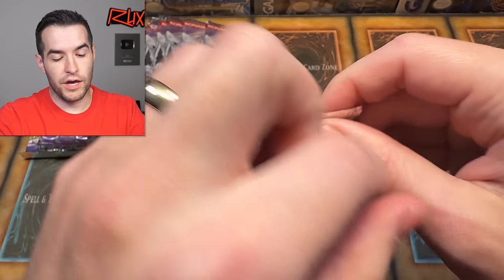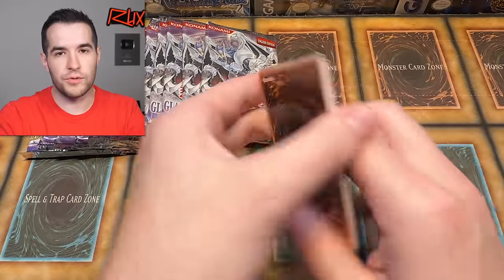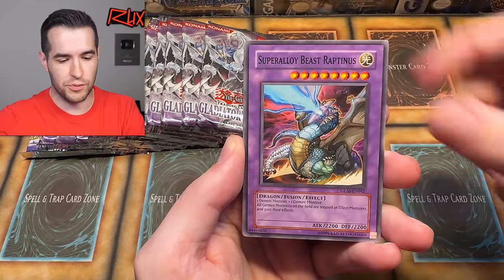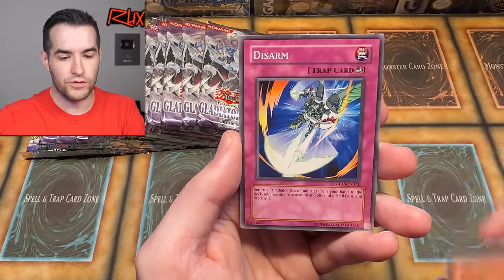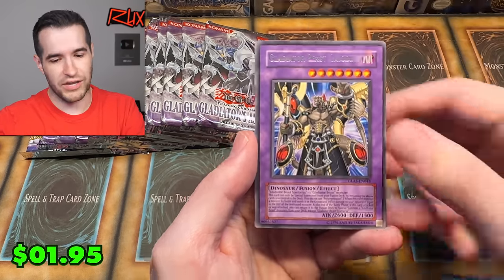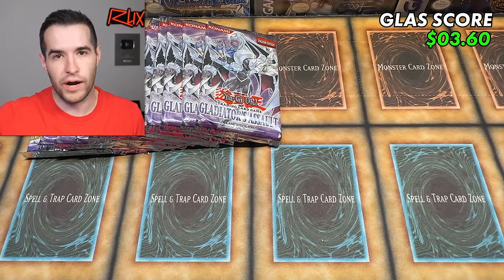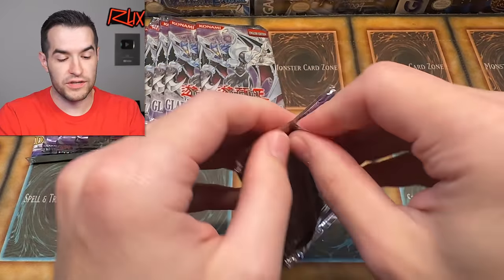Can we pull something big right here? Because so far it's been slow. Gladiator's Assault — you get really excited and then pull nothing. It's pretty painful, usually one of the most punishing sets. We have Super Alloy Beast Raptanus, Cell Incubator, Cloudian Ghost Fog, Foolish Revival, and Gladiator Beast Gyodiaz. That one comes up a lot — it's a fusion, you get excited and then it's just a rare. But that's a pretty decent rare. So far just one super rare, and we are far from the very best pulls.